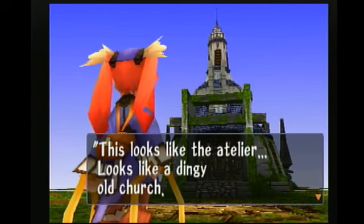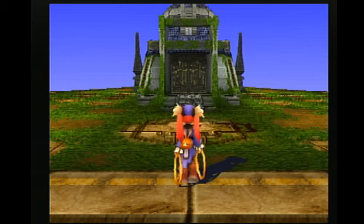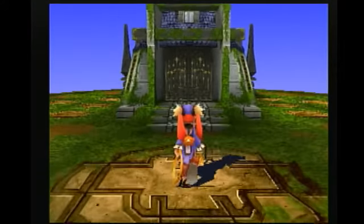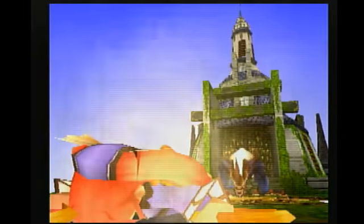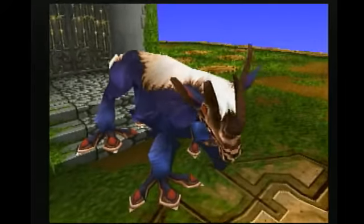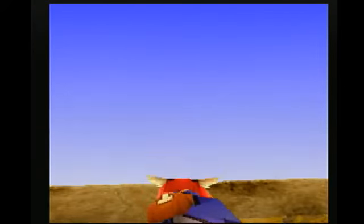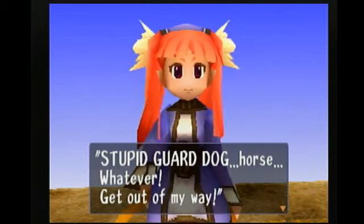This looks like the Altair. Looks like a dingy old church. I hope there's some treasure in there or something. So, let's walk up to it. Stupid guard dog, horse, whatever — get out of my way.